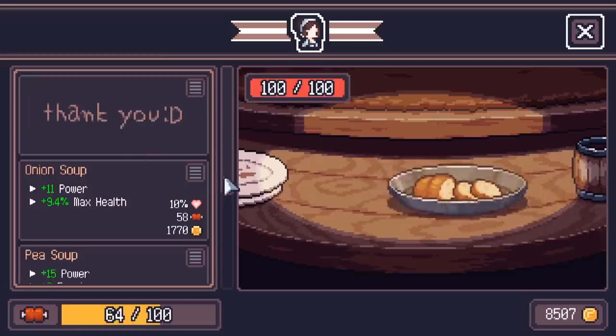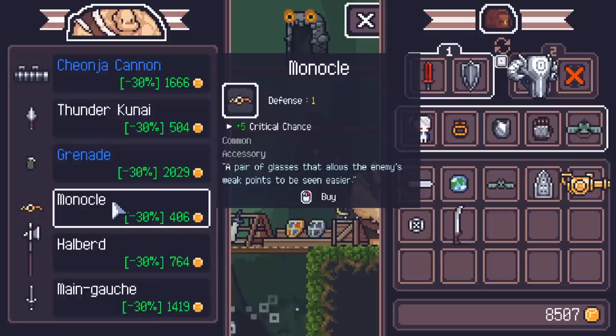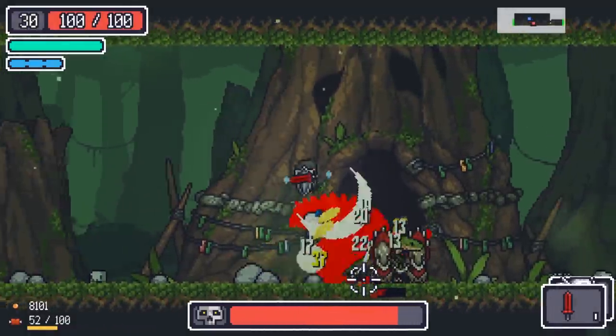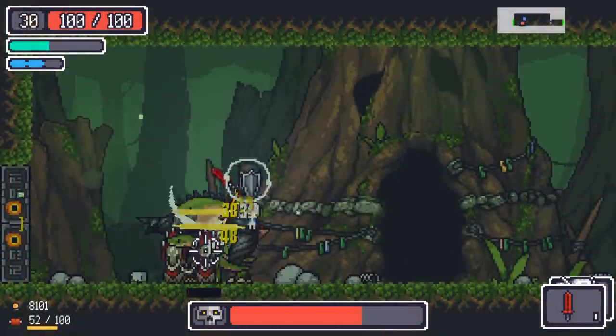Let's add another 9 power and 7.5 defense, which already puts us up to a 65% damage reduction. Before I fight the boss, I am going to add the monocle - 5 critical chance, 1 extra defense. Why not? Probably going to need it, seeing as they're not really doing a lot of damage anyways. But this boss usually is pretty straightforward for me lately. As long as I'm not doing anything too stupid, I shouldn't have too much of a problem.